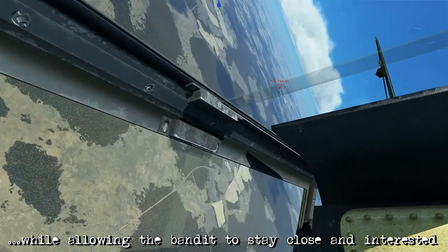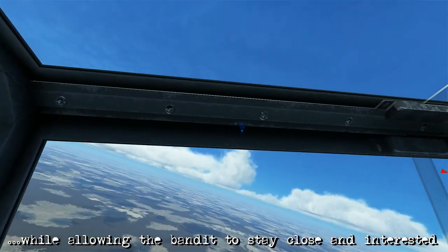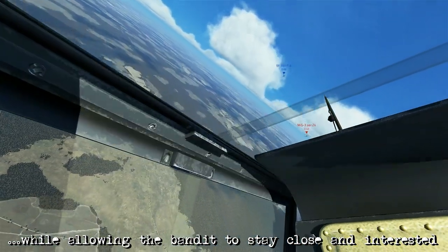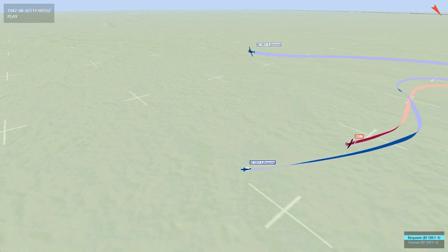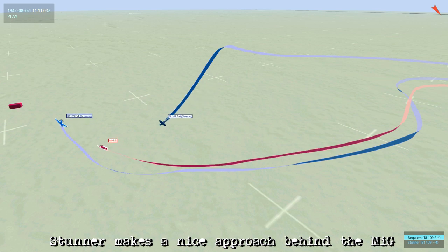Not too quickly, because if I pull too quick that will allow the MiG to use lead pursuit and cut me off. So I need to turn towards Stunner in order to bring him towards me, while also keeping the bandit close enough to stay interested and focused on me while Stunner moves in behind him. Stunner goes into lag, I reverse back towards him — but you don't want to make this turn too tight, because you don't want that MiG to close the distance. I turn enough to keep him interested while simultaneously allowing Stunner to close that distance quickly and roll behind the MiG unobserved. This brings Stunner back into the fight much faster than if I had continued that left hand turn.